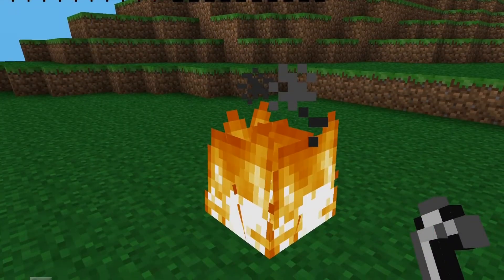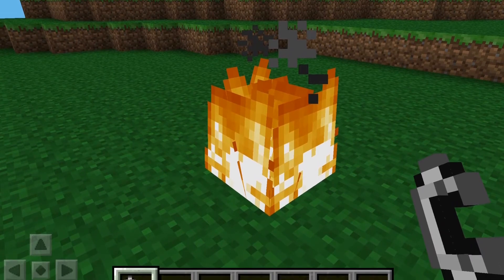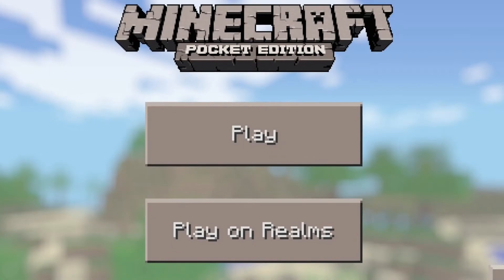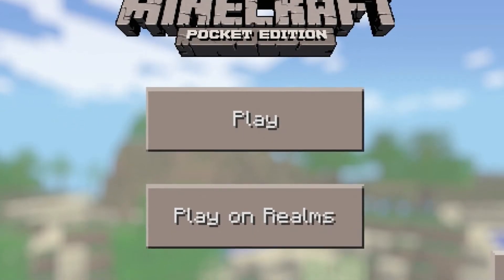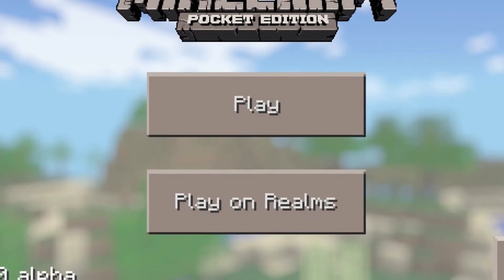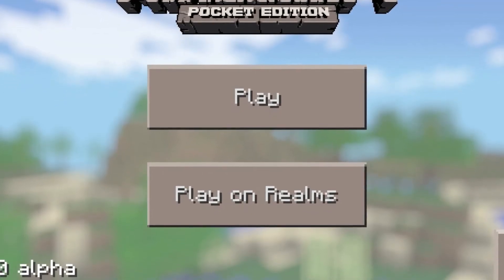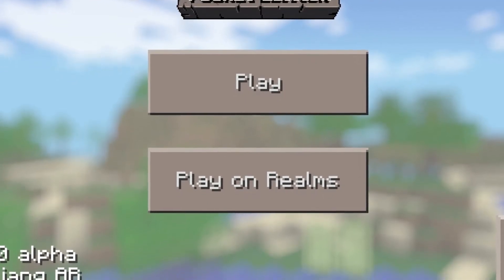I also forgot — you can light a fire using flint and steel. And in multiplayer, if you join somebody, disconnect, and join in again, you will spawn at the same place where you disconnected and you will keep your inventory items.